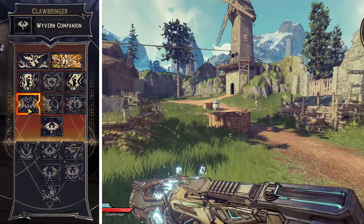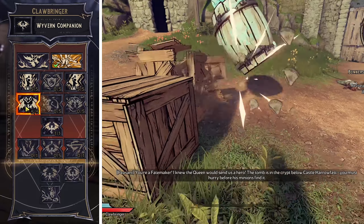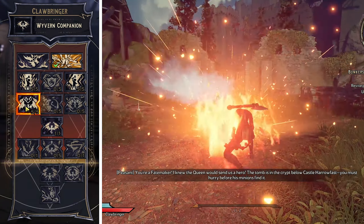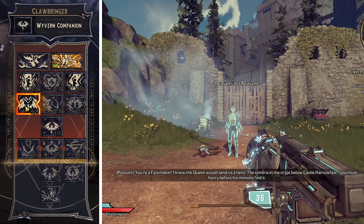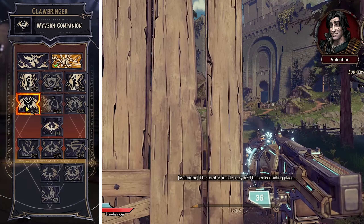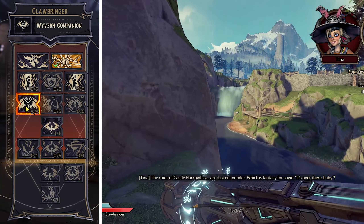Then we're going to go back up to Dragon Aura and put five points into this. This increases the elemental damage by 20% around us in a certain range, giving buffs to yourself and to allies. So if you're a solo player you're getting 20% elemental damage, and your friends are as well if you're playing together.